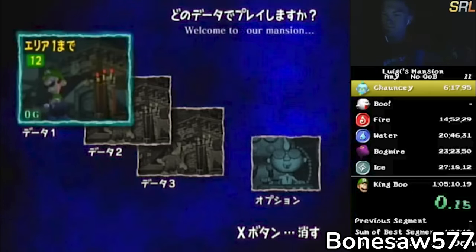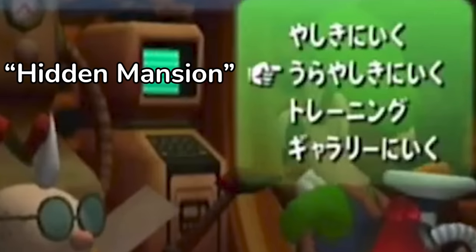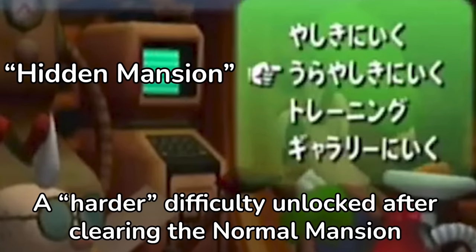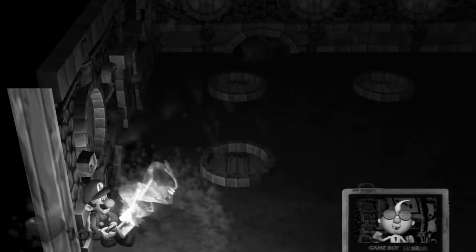Some interesting things to note are that runs were performed on NTSC versions of the game, on the Hidden Mansion difficulty, which is unlocked after clearing the game for the first time. The initial benefit is that you can completely skip the opening section of the game before meeting Professor E. Gadd and training with the ghost-catching vacuum cleaner, the Poltergust 3000.